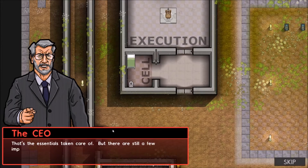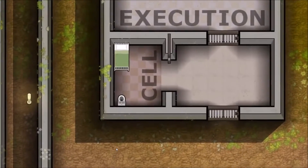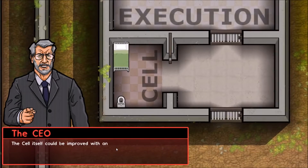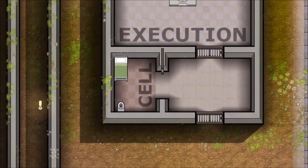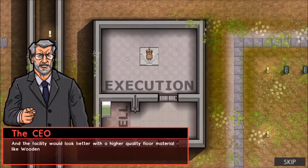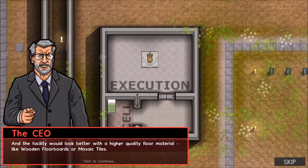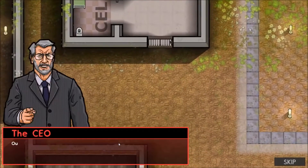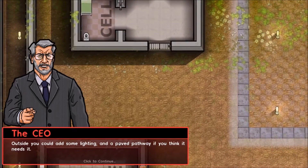That's the essentials taken care of, but there are still a few improvements you could make — it's up to you though, these aren't strictly required. The cell itself could be improved with an outward-facing window and a small bookshelf. The facility would look better with a higher quality floor material, like wooden floorboards or mosaic tiles. Outside you could add some lighting and a paved pathway if you think it needs it.